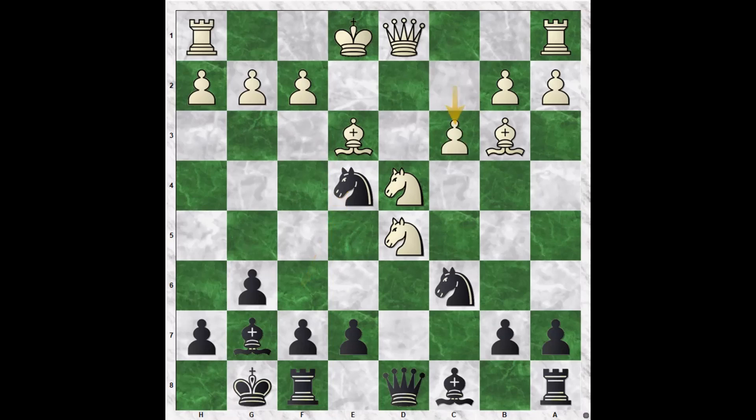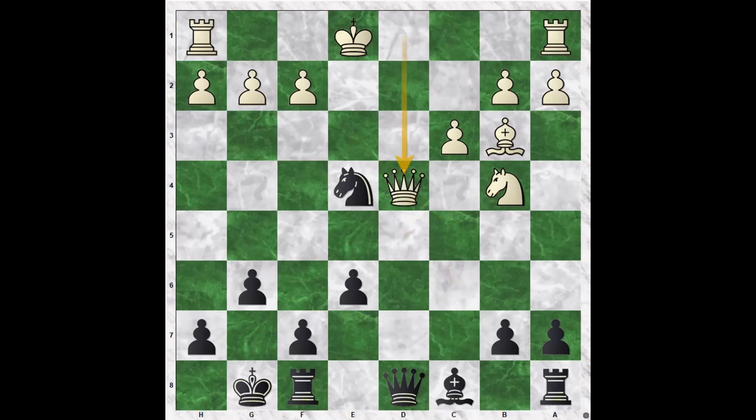Let's look at c3. If c3, Bxd4, Bxd4, e6, Nb4, Nxd4, Qxd4, Qxd4, cxd4 — clear advantage to Black, who will look to play moves like Rd8, a5. Black will try to keep the isolated d-pawn from undoubling through moves like d5.